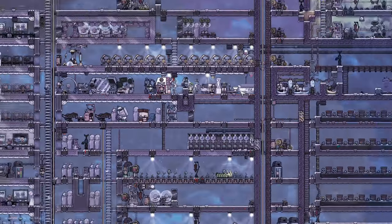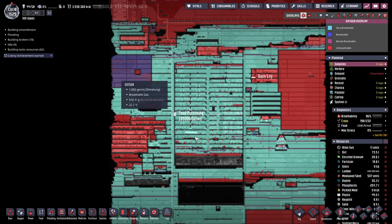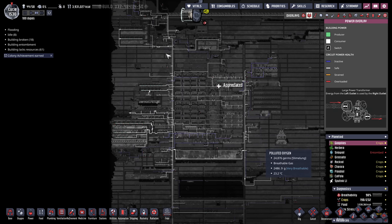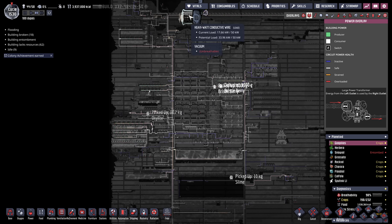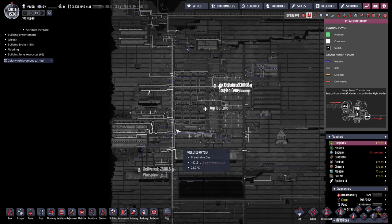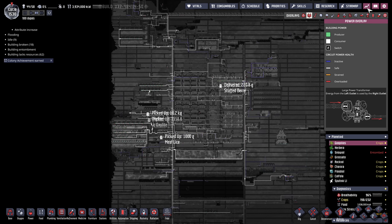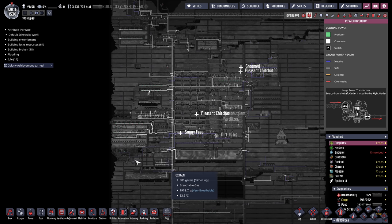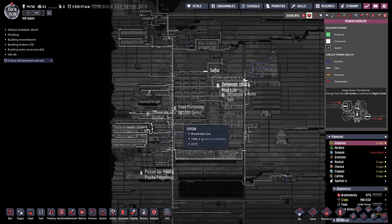Let's check out some of the overlays when zoomed out. We've got oxygen - these red areas here I vacuumed out to try to improve frame rates. Blue's the oxygen. This is the wiring diagram, pretty messy. We've got a couple backbones of the 50-kilowatt heavy watt wire along the sides. This was a non-modded playthrough, except for the fast save mod, which I highly recommend. It'll help a lot as your save file gets bigger and bigger - it lets you throw away some reports, which makes the save faster. Otherwise the save takes 20-30 seconds on an SSD drive.